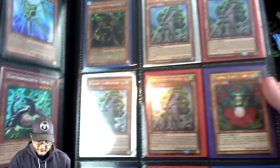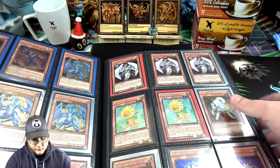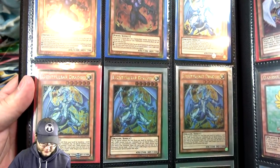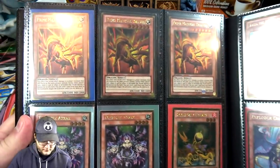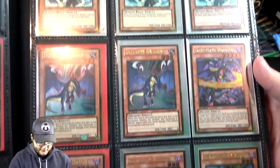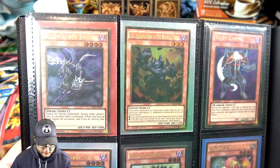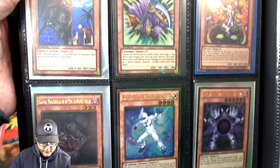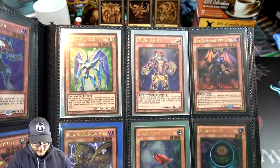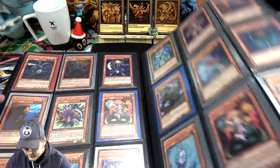Another Galaxy Soldier — those are always good. The Sylvans. Burning Abyss. Light Pulsars — those are nice. I think it actually looks good as a gold. Celestia. A lot of Glow-Up Bulb as well. I like how they organized their binder — it's probably better organized than my trade binder right now. I don't really trade anymore, I just buy and sell. Got a Grave Keeper, pretty nice.